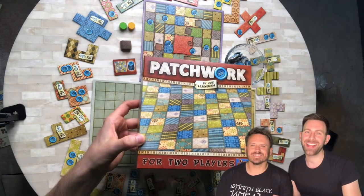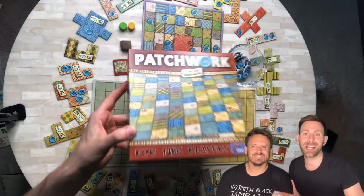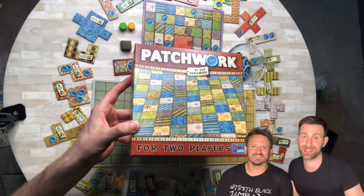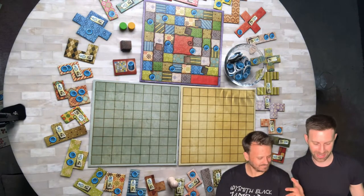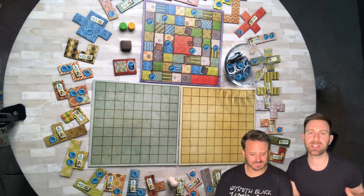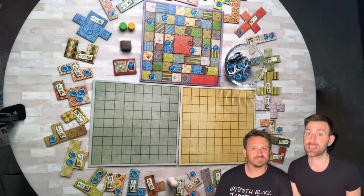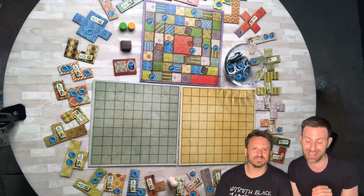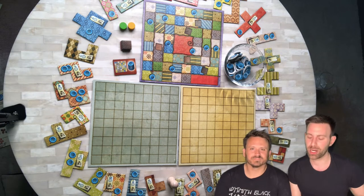Hi Meeple Watchers! I'm Frank and I'm Brandon and in today's video we are going to show you how to play Patchwork, a two-player puzzle game created by Yui Rosenberg. Yui Rosenberg is also the same person who created A Feast for Odin, which is at the top of our Want to Play list. Yui Rosenberg also created Agricola and Caverna, which are some other really popular games out there.